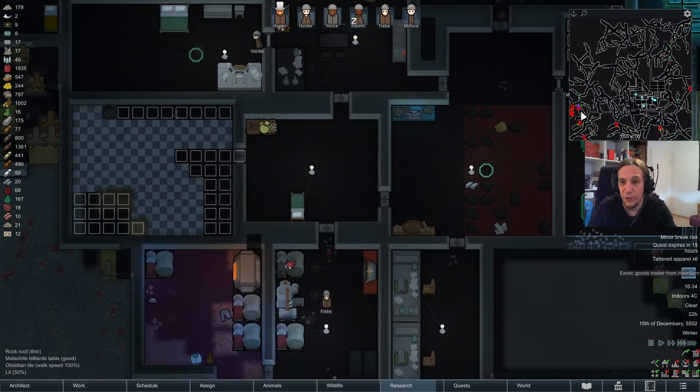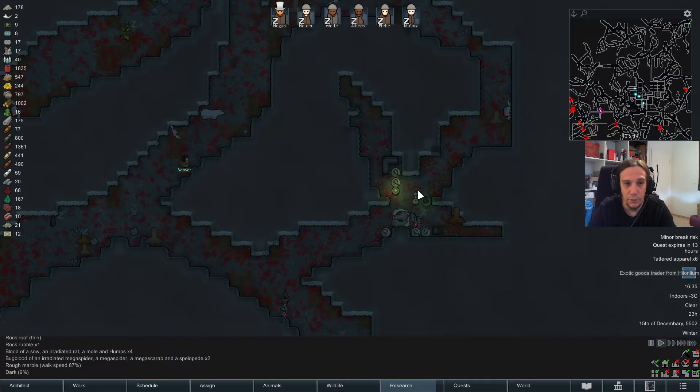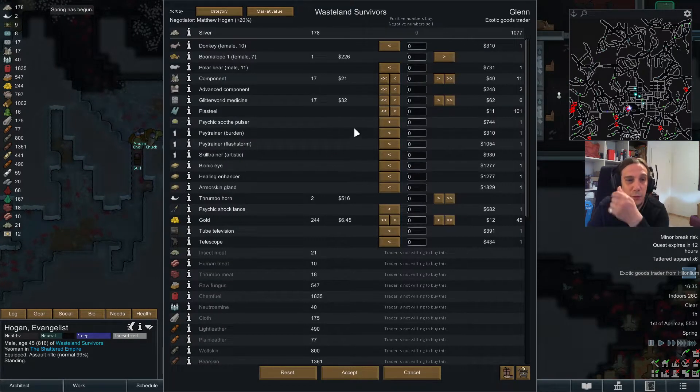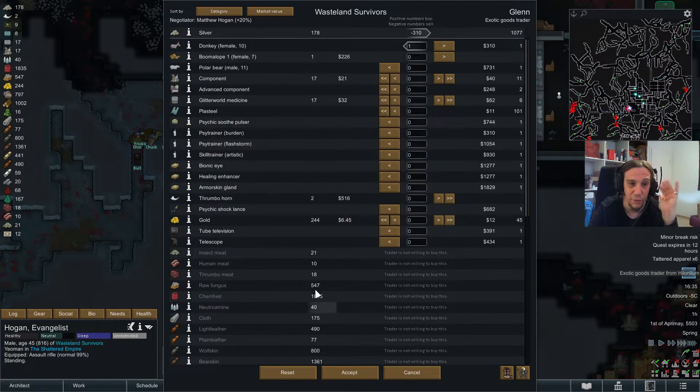An exotic goods trader from Helonlium - you guys don't go that way. The spring has begun. These guys at least are not orbital traders, that means they're going to trade with us for real. There is a donkey! Donkeys can be trained onto advanced levels and they have a minimum handling skill of 0. This might be the rescue for the taming process of my boomalope. We can sell away the thrumbo horns and also finally acquire the necessary steel. I'll also buy one advanced component just in case.